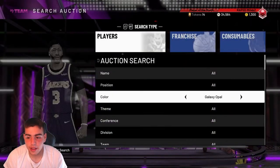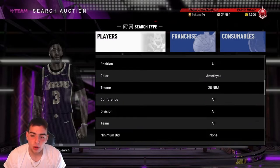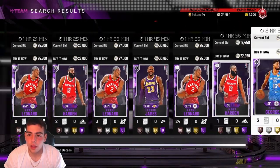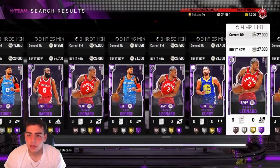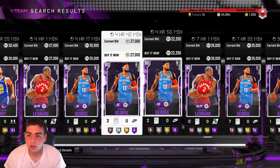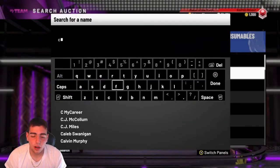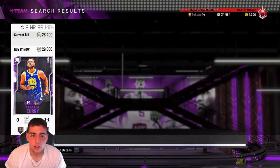Other methods on how to make MT — if you guys don't know this method, it's one of my favorites. With these 20s, you want to make sure you can get these cards for around under 20k — the Paul George, the Harden, all that. That's my method, I made a ton of MT off it. 29k for Curry — that's a good price. Curry for 29k, don't mind if I do. I'm pretty sure he's like 35, so 29k is a pretty good price.